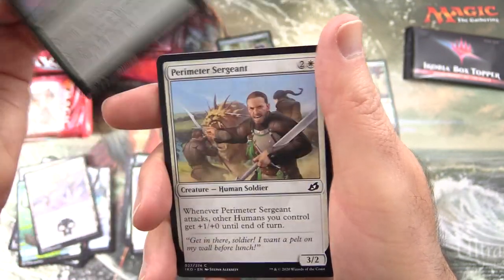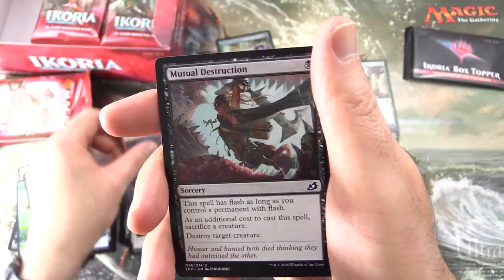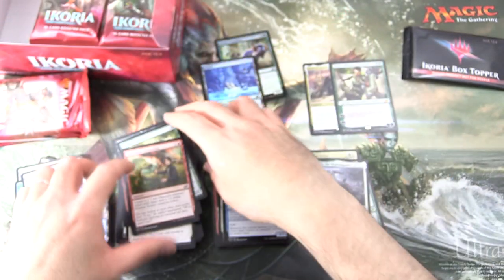Commons: Spontaneous Flight, Plummet, Perimeter Sergeant, Convolute, Lava Serpent, Mutual Destruction, Essence Symbiote, and Forbidden Friendship.